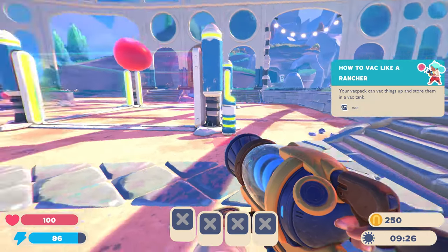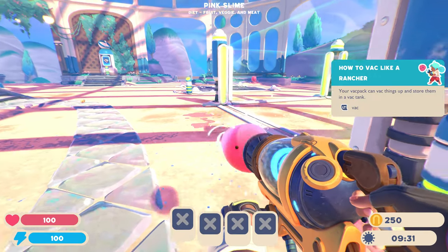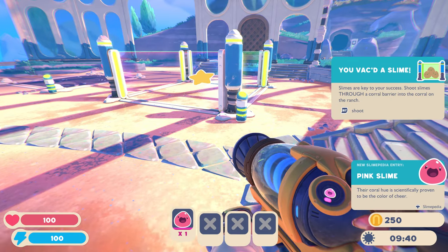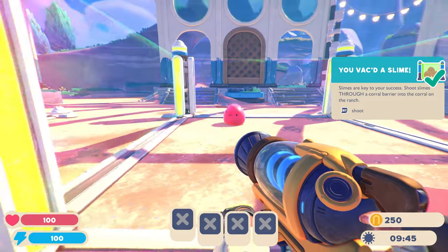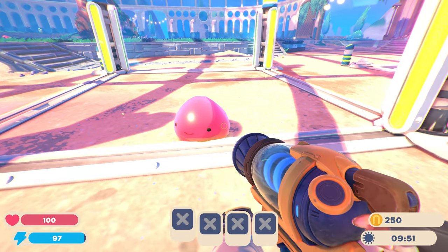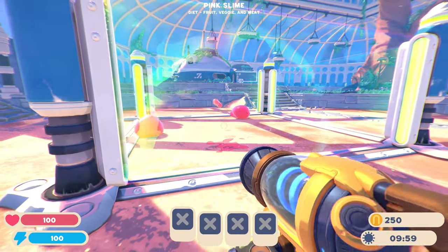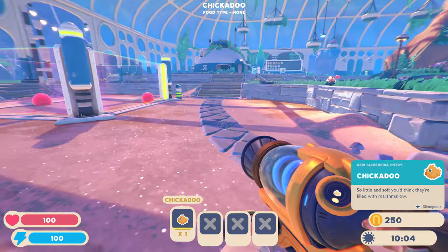Your vac pack can vac things up and store them in a vac tank. Come here, buddy — pink slime! Their coral hue is scientifically proven to be the colour of joy. Slimes are key to your success. Shoot slimes through a colour barrier into the corral on the ranch. You're adorable.